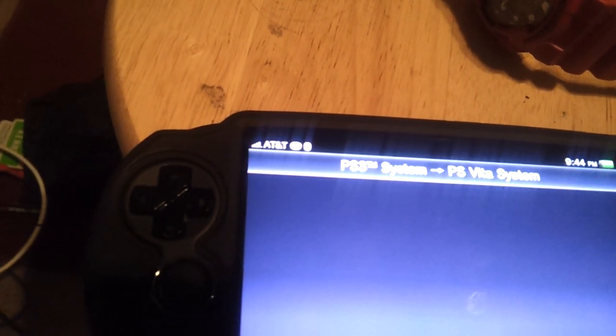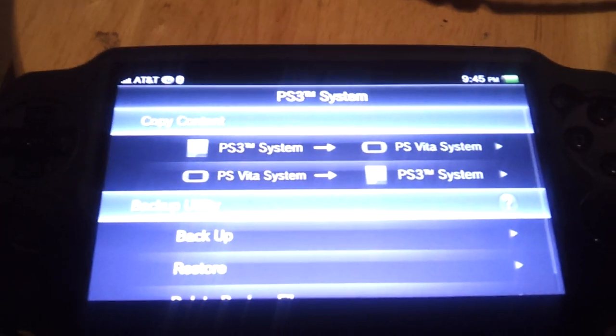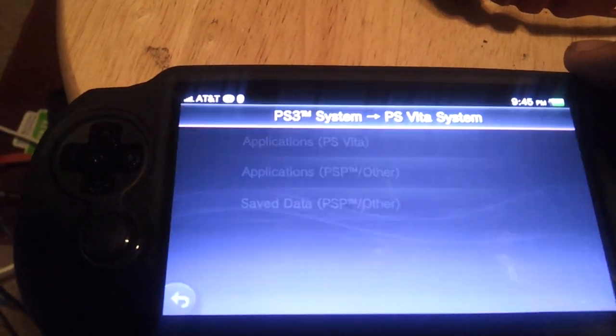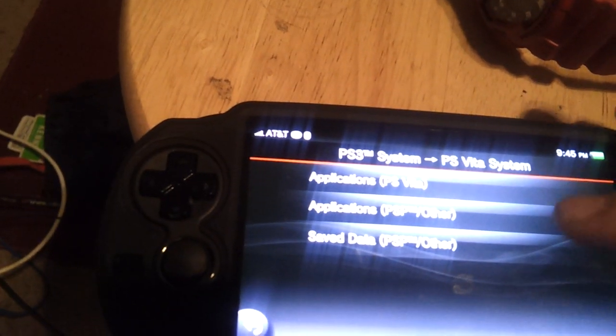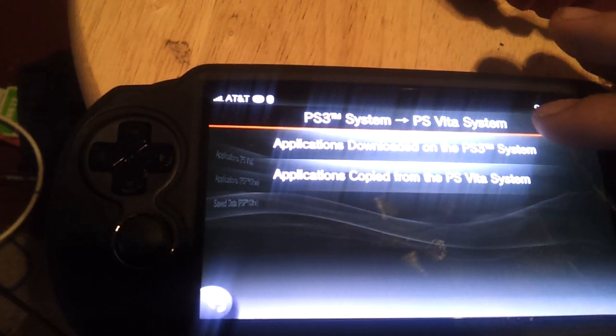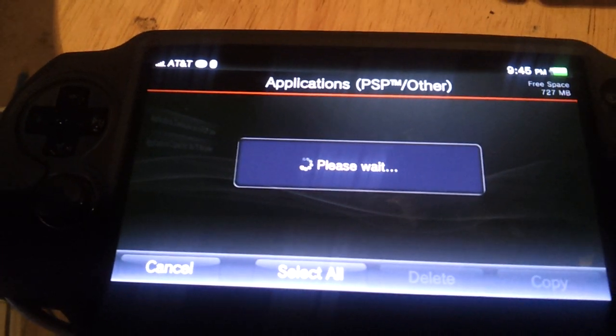You're going to get this screen right here. You click PS3, click the first one, then go to Applications, and then go to PSP or Other. Click that, click the first one — Download it on the PS3 System. Then you're going to get the list of your games. Remember, they must be in bubble form.